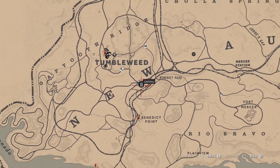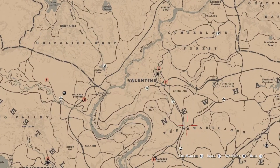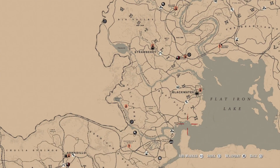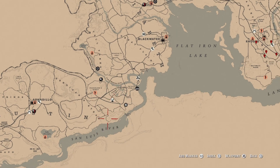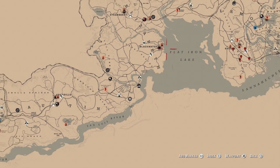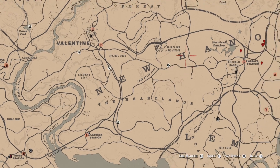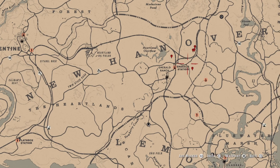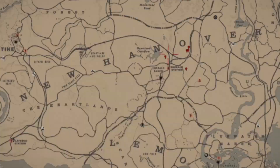For three prairie chickens skinned, here's where you can find them. First, around Blackwater in this area. You can also find them near Madam's location in this area. Go between the N and E in New Haven, and between the W and H in this area. Also underneath the O in New Hanover by the station area.